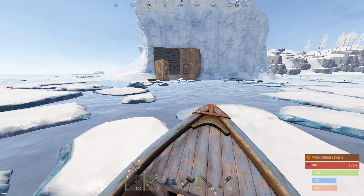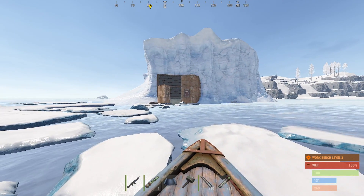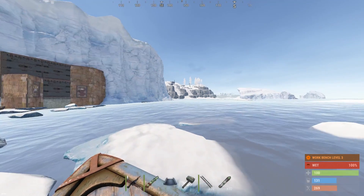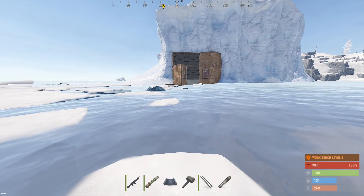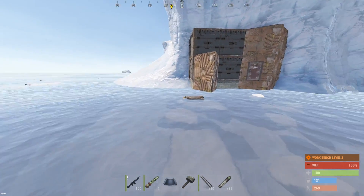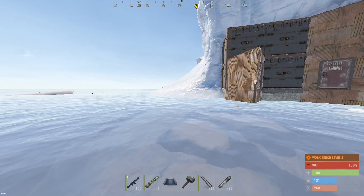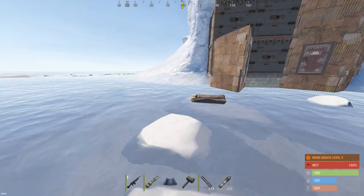Out here scouting for a bigger base to raid today, looking for an iceberg base, when I found this hidden bunker. This dude's built a bunker on the back side of the iceberg, away from the shore. We've got somebody very close by shooting AK on the shore, so maybe we want to wait a second before we raid this thing. Let me see if this guy's gonna go away.